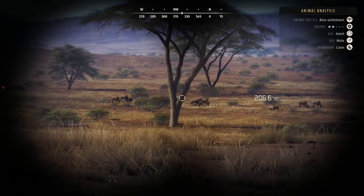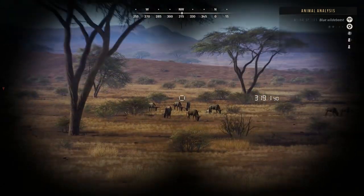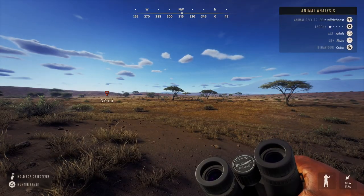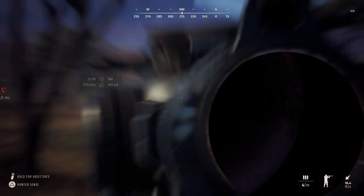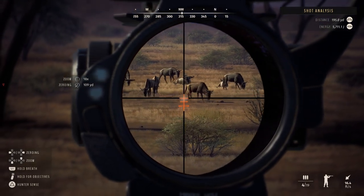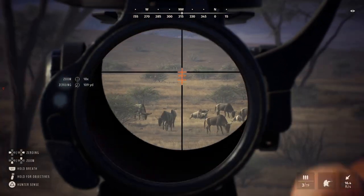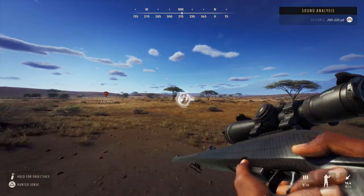One-star, two-star adult — I'll leave him be. I want to see this four-star. Where is he? Two-star adult. The one-star should be the one on the right — let's see if I can take him out. He laid down. Brain shot — dead.